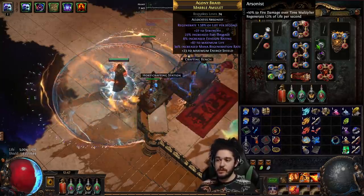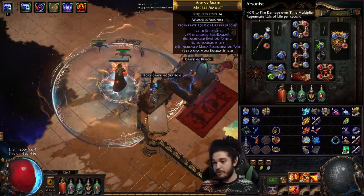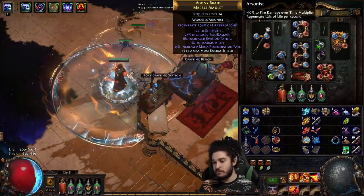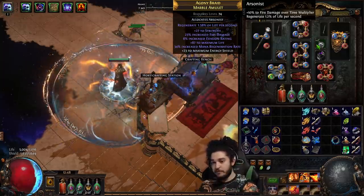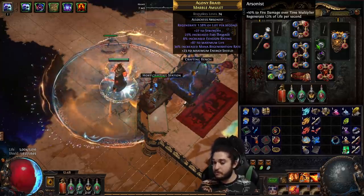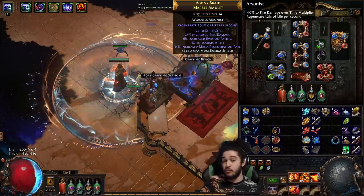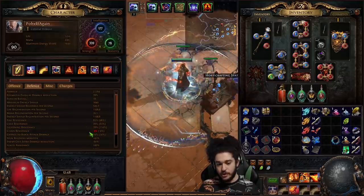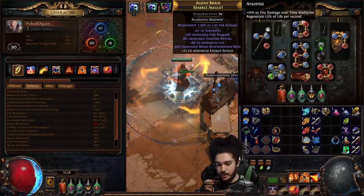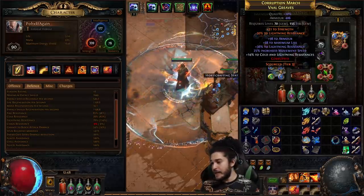The amulet is pretty big. I bought a Marble Amulet base for literally one or two chaos - the higher the item level the better. I used Essence of Anger which gives percentage fire damage. Get fire damage, get a life roll and you're golden. Allocate Arsonist because it's cheap and a big damage increase. Remember you want a Marble base for the percent regeneration, and that percent regen also affects your energy shield.